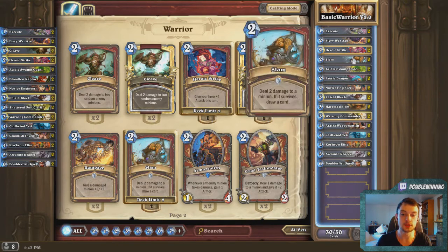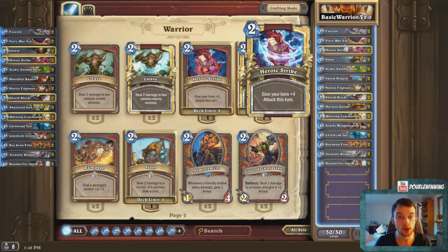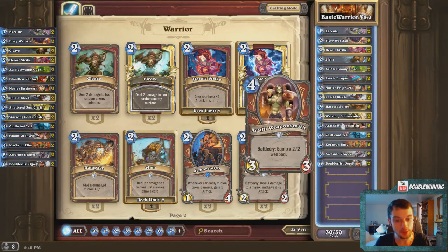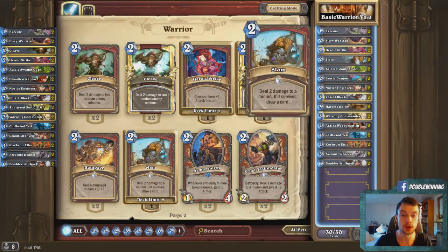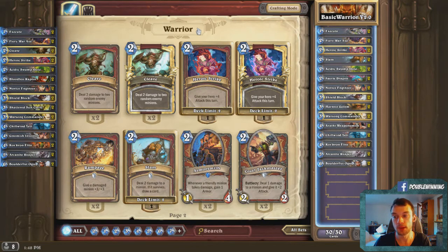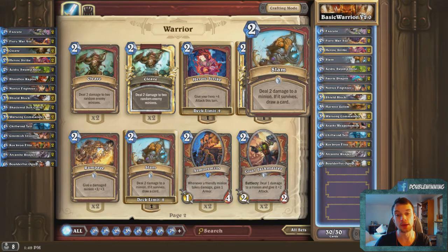What Slam is going to do for you is you can use it whenever they have at least one minion, as long as it's targetable. You can use it to net new cards because if it survives, you draw a new card — giving you the possibility of drawing another Slam, a Fiery War Axe, a Heroic Strike, an Execute, a Kor'kron Elite, an Arcanite Reaper, or an Arathi Weaponsmith. You'll find Slam a lot more beneficial than Cleave because you can use it when you're ahead, behind, or really behind to fish new cards. Overall, it's just a better card.